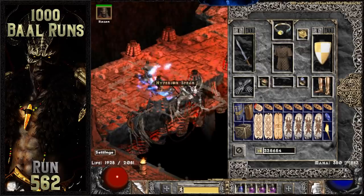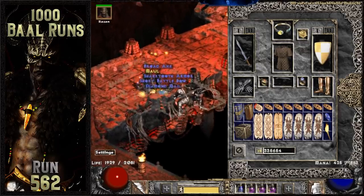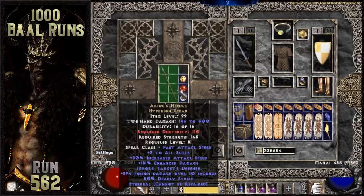I finally find an item I have been hunting for ages about 50 runs later. It's an ethereal hyperion spear, which is Arioc's Needle. This is a really valuable mercenary weapon to use on a players 1 magic finding corpse exploding build because it adds a lot of deadly strike to the mercenary when combined with the helmet G-Face. I have a link for this niche magic finding build in the description if you guys want to check it out.